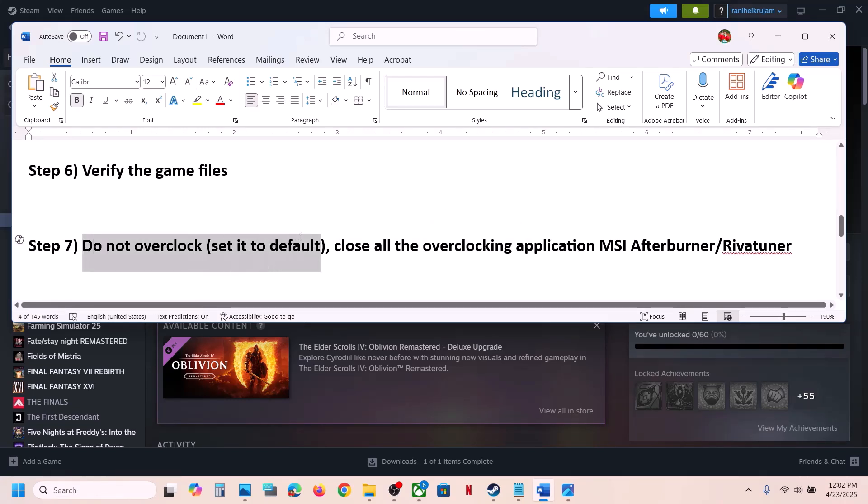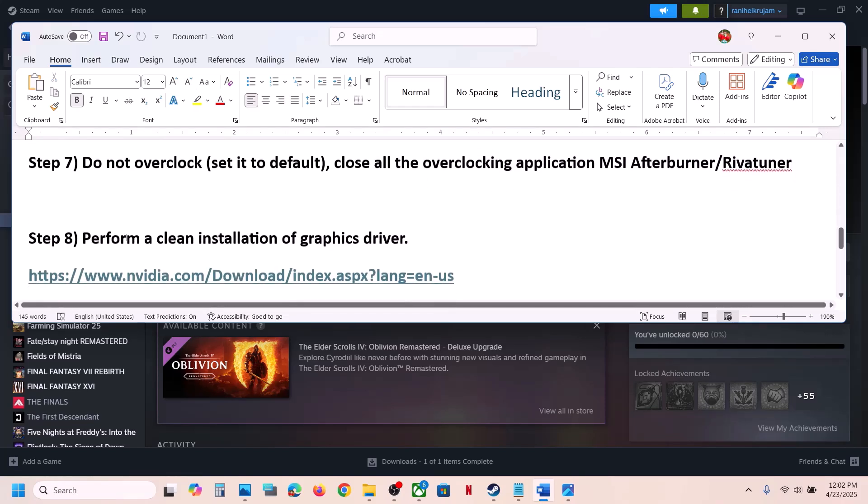If the game is still not working, do not overclock. If you have overclocked your computer, set it back to default. Also close all overclocking applications such as MSI Afterburner or Riva Tuner, then launch the game.